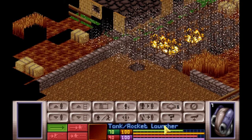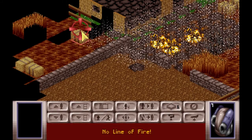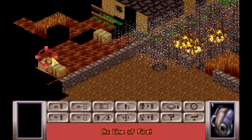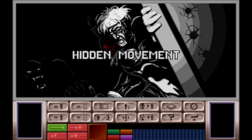We know the guy is somewhere over there, so we're going to just take a pot shot, see if we can hit something, just kind of blow up some of that field. Nothing we can do, so we'll just let the tank carry on.